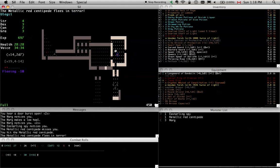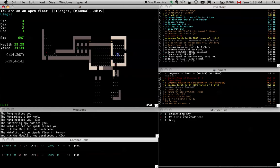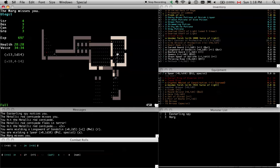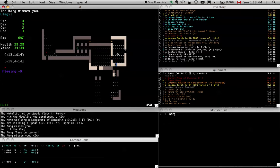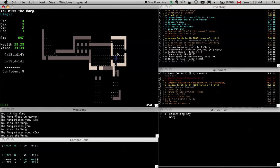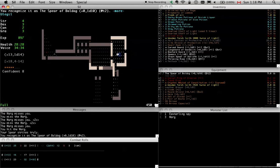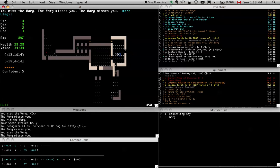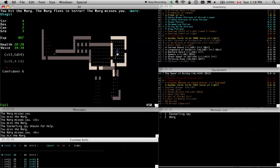I'm always impressed at how deep centipedes show up — what's their native depth? 350. Now I identified it. I think you get 200 experience for identifying artifacts, not just 100. So it's worth it to do.